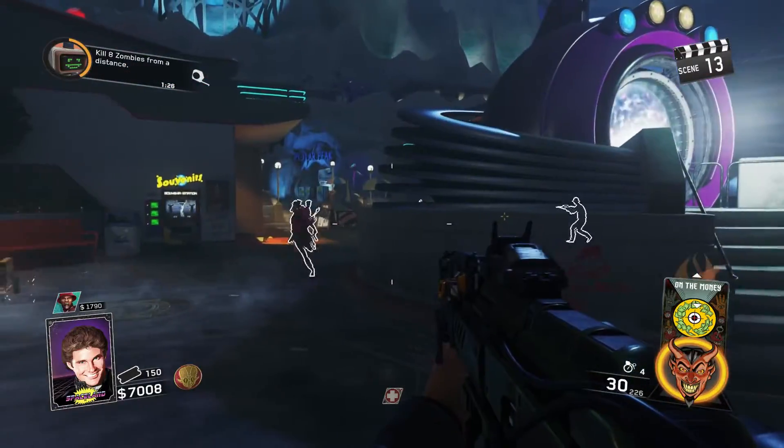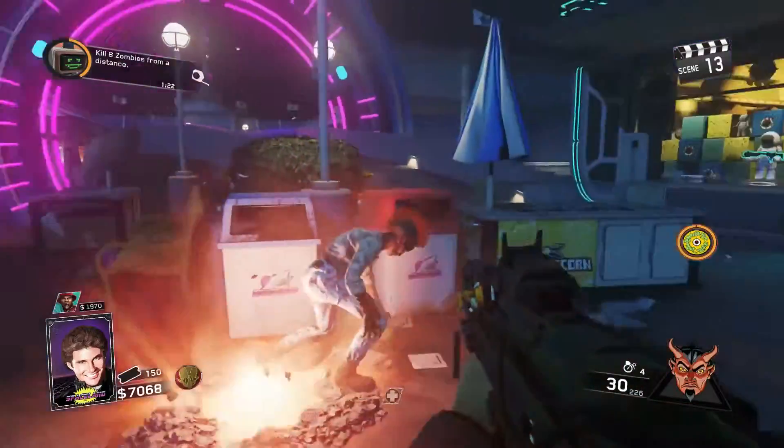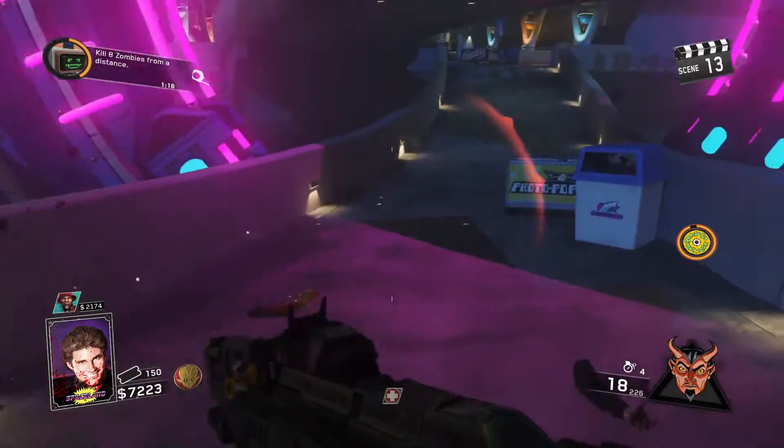The next one is called On the Money — your team is rewarded with a cash multiplier for your accuracy. So if you're accurate, you're going to get more points for yourself and your team, and it lasts for two minutes.